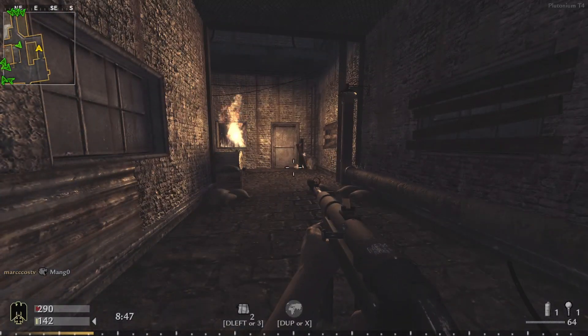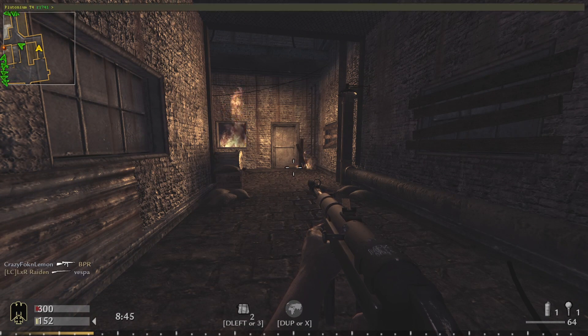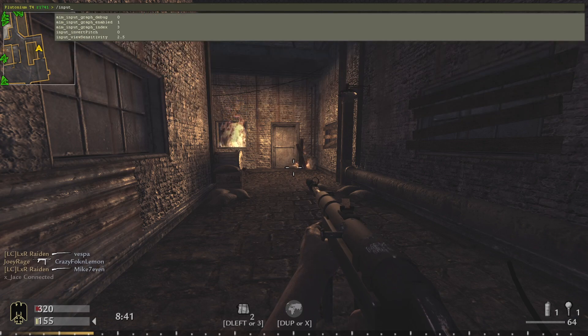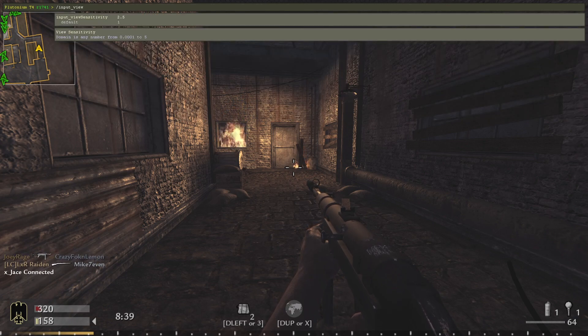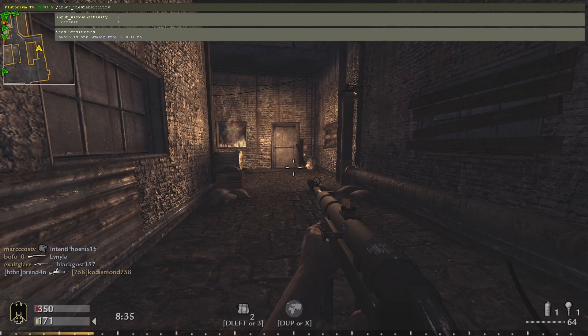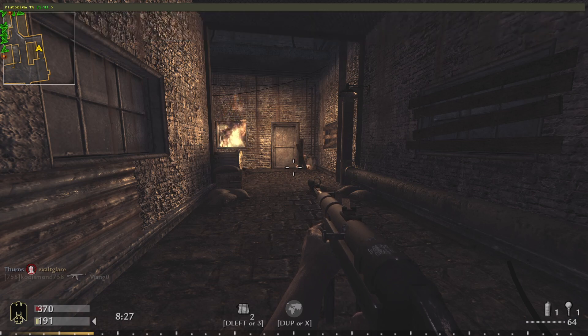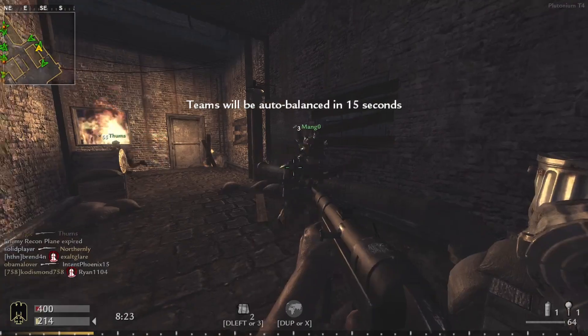To change your sensitivity, press Tilde — which is to the left of the number 1 at the top of the keyboard — and type: /input_viewSensitivity followed by a number. You can set anything from 1 through 5. Personally I've been messing around and I think 2.5 is where I'll be playing. Type in your desired value and press Enter — whatever sensitivity you want.